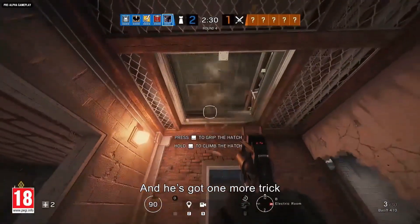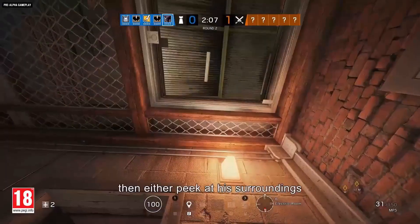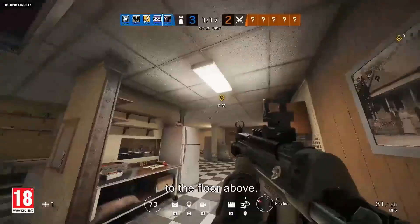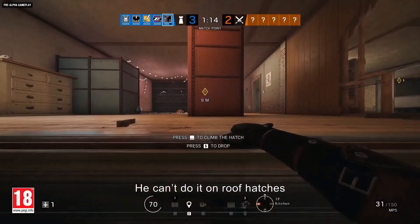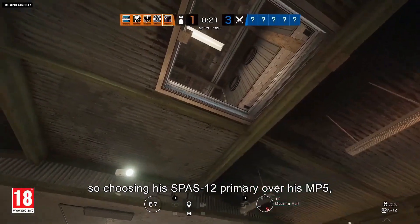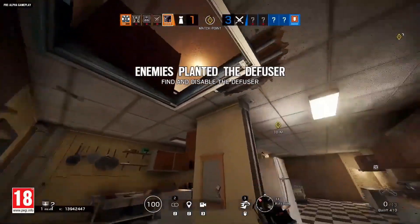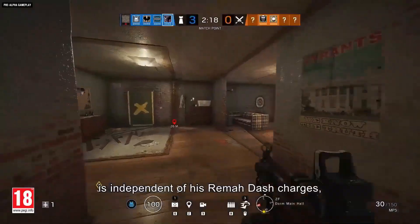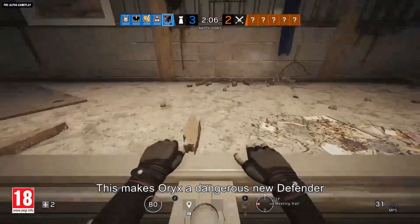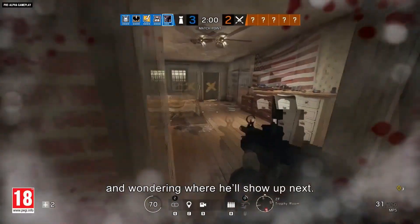Oryx has one more trick up his complete lack of sleeves: he can jump up and grab open hatches, then either peek at his surroundings and drop down, or pull himself up through the hatch to the floor above. He can't do it on roof hatches, and you'll have to break open the hatch first — so choosing his SPAS-12 primary over his MP5, or his Bailiff sidearm over his USP-40 isn't a bad idea. His climbing ability is independent of his Rema Dash charges, so you can use these two skills in tandem, making Oryx a dangerous new defender who will have attackers looking over their shoulders.